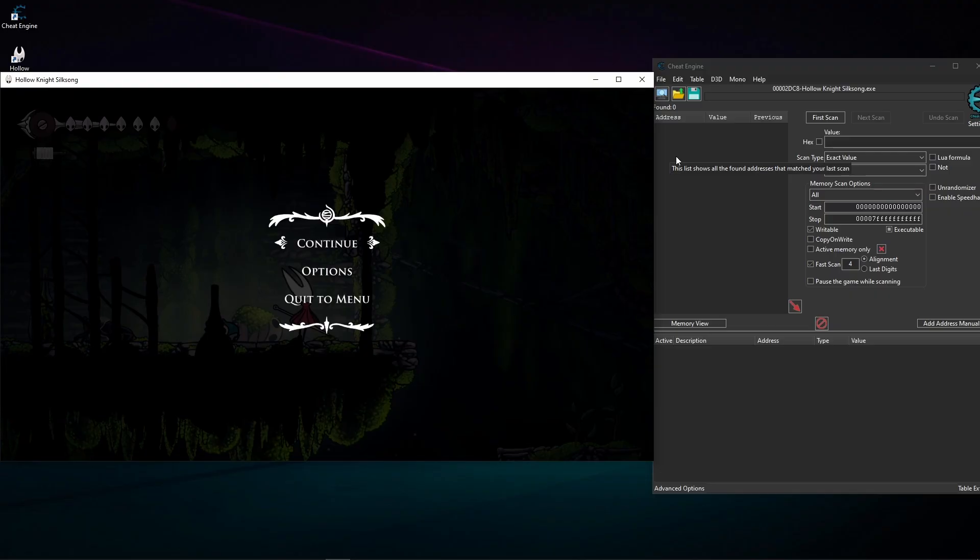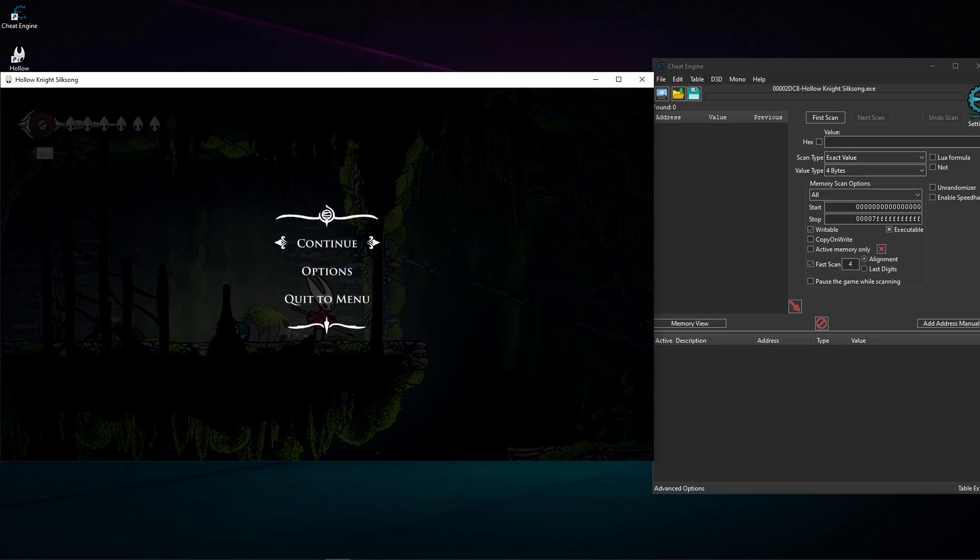I'm going to catch that memory value. Before double jumping it's a zero, and after double jumping it's a one. The game simply asks: have I double jumped? If no, I can double jump; if yes, I cannot. I just need to catch the memory, keep it at zero, and every time the game asks 'have I double jumped?' I'll keep saying no — so I can infinitely double jump.